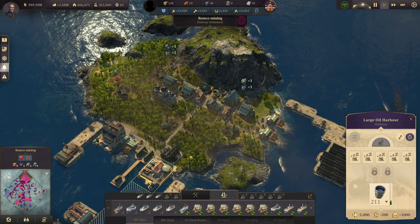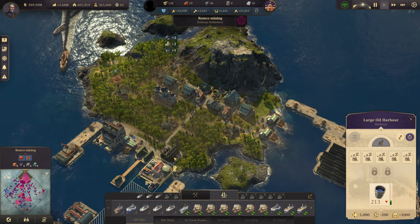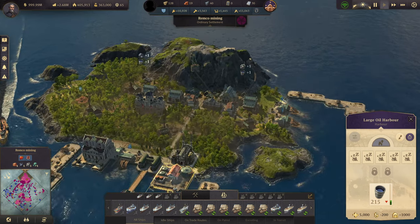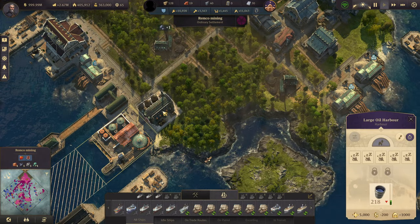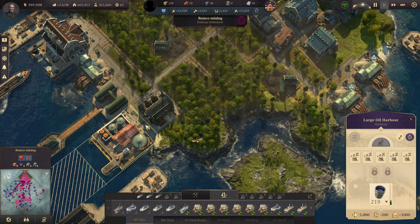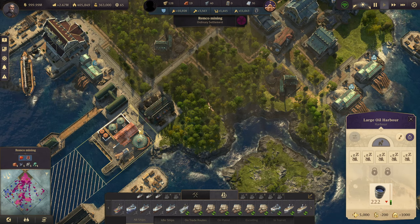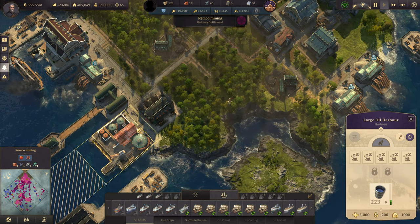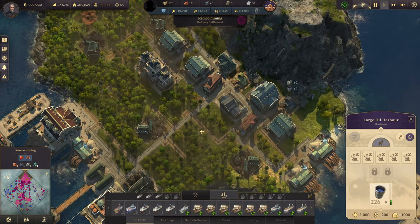Now if you want to be producing electricity on the island to boost up your production even higher for the mines, you can literally — as I've done here if you don't have a huge island — place the power station right next to the oil harbor, as long as the two rail systems are connecting. The rail train will go straight from the harbor into the power station as long as you have sufficient coverage.